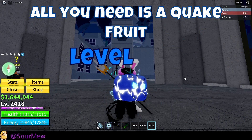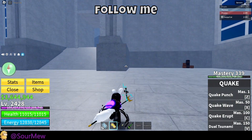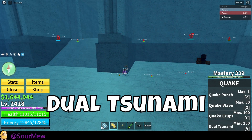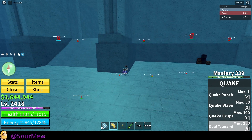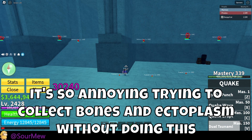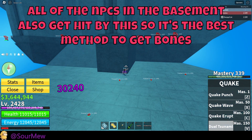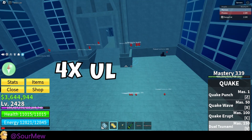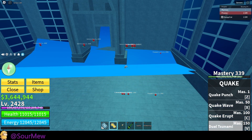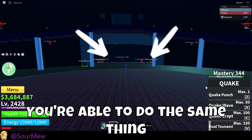All you need is a quake fruit at level 300. For the bone method, make your way to this wall and press the ultimate button. It'll only take four hits to kill all the NPCs in the area, so while you're doing this you can watch YouTube, TikTok, whatever you want to do. You're also able to do the same exact thing under the staircase to get ectoplasm.